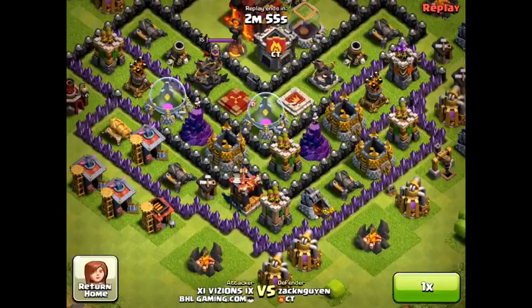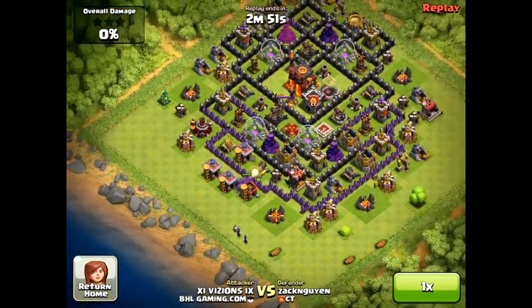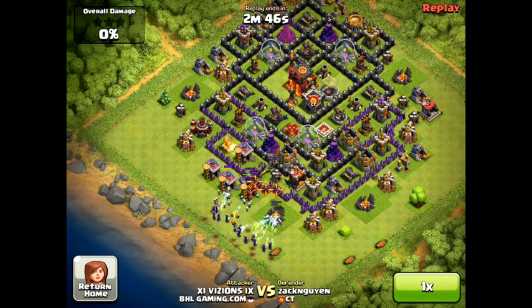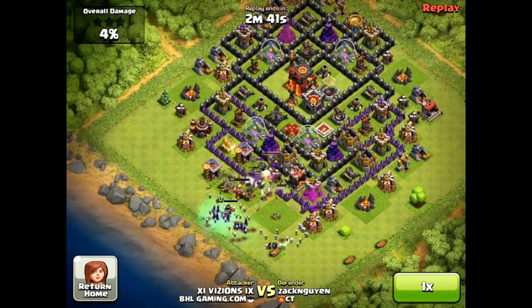Hello everyone, this is Illusions from BHLgaming.com and I'd just like to talk about Witches today. Witches are very weak when it comes to health, but damage wise they are very strong. I believe they spawn 4-6 Skeletons and that's max without upgrading.